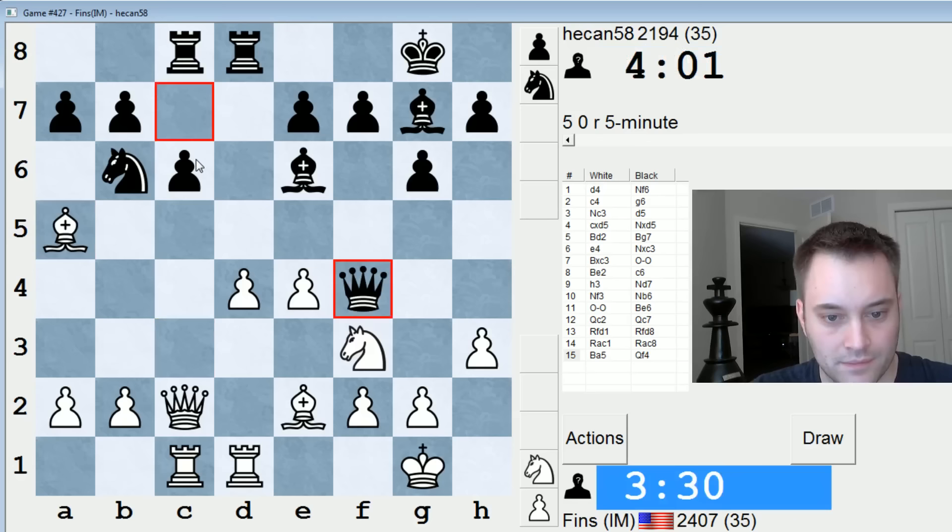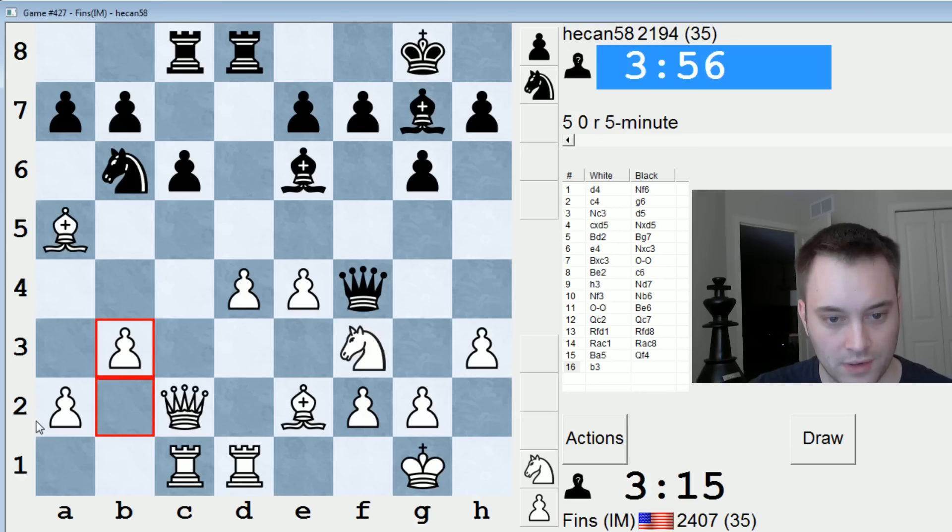Queen f4 — I could go back bishop d2, but he'd probably come to c7 or b8. Let's just play b3, over-protect the c4 square, make sure bishop takes a2 cannot be played in the future. We have d4 and e4 guarded, so I'm not concerned about that.